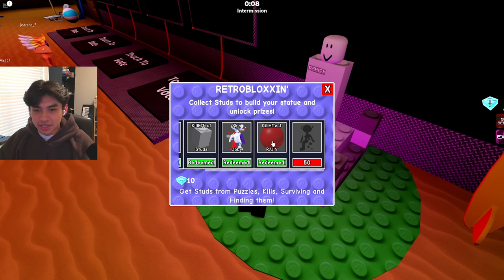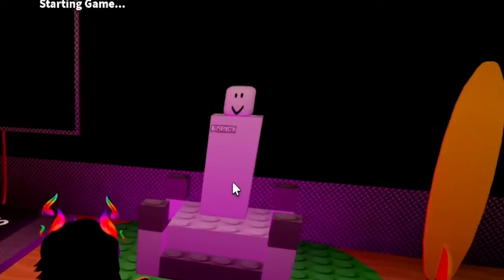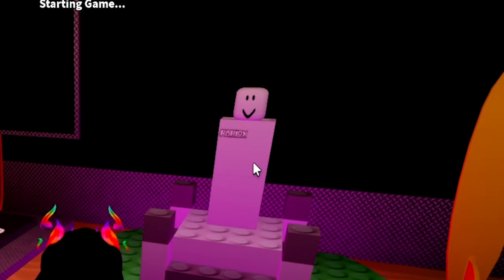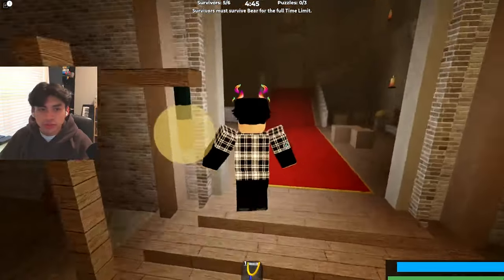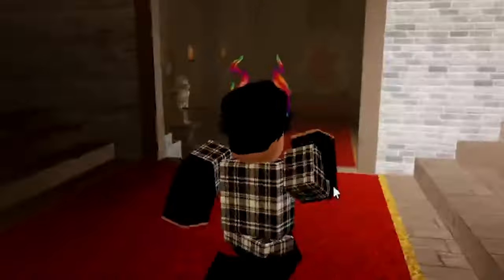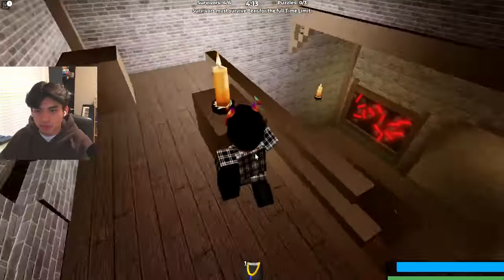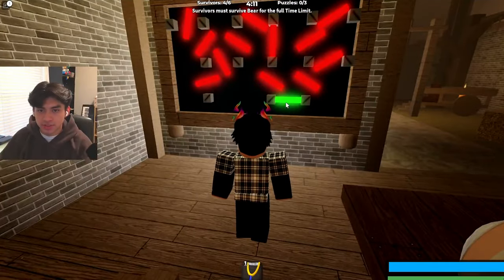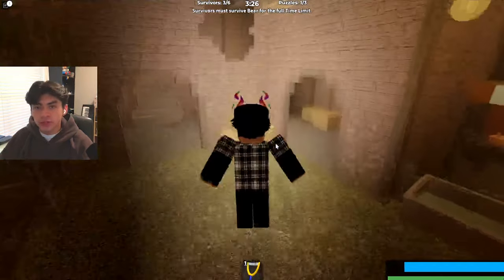We got the kill effect and now we have the final skin which needs 50 studs. We have 10 studs right now, so we're pretty close. We're actually building something — a character — and I'm super excited to see what happens when we complete it. We're now in the new map. Usually the color code spawns over there but it didn't this time, though we have the wire puzzle that always spawns here, so we complete that.